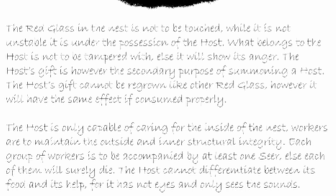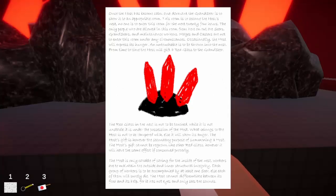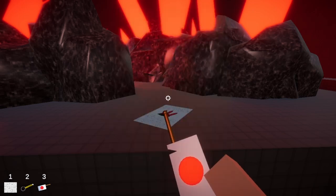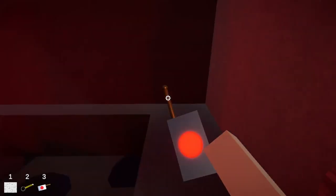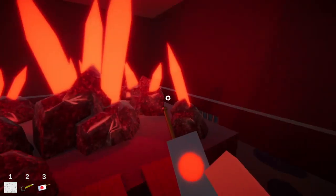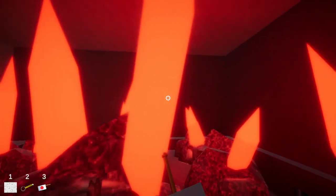What is happening here? The host's gifts cannot be regrown like the other red glass. However, it will have the same effect if consumed properly. The host is only capable of something inside of the nest. Workers are to maintain the outside and inner structural integrity. Each group of workers is to be accompanied by at least one Seer, else each of them will surely die. The host cannot differentiate between its food and its help, for it has not eyes and only sees the sounds. I think it's safe to say I got next to nothing of what this note said, but I want to guess maybe the host is the thing that tried to eat us before. It looked a little similar to the thing I encountered in Just An Ordinary Bike Ride.